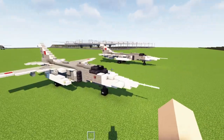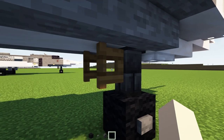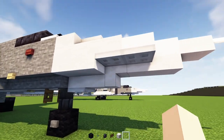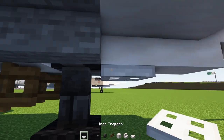First off, we're going to grab some materials. We're going to take out black wool, stone button, deep slate brick wall, a spruce fence gate, smooth quartz block and stairs and slab, end rod, and an iron trap door.